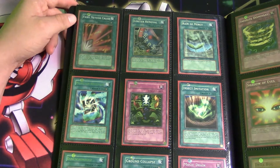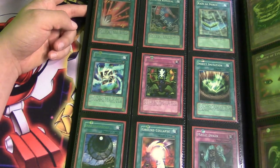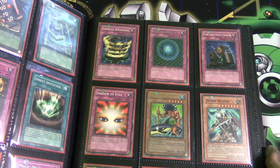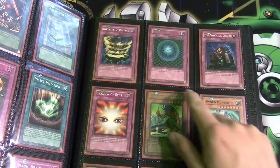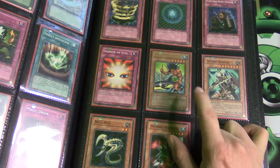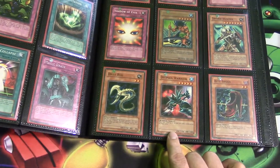Dark Bat, Tank T-34, Overdrive, Burning Land, Cold Wave, Fairy Meteor Crash — this one took me a long time to track down. Limiter Removal, Rain of Mercy, Monster Recovery, Shift, Insect Imitation, Dimension Hole, Ground Collapse, Magic Drain, Infinite Dimensional, Gravity Bind — everyone ran this back in the day. Magic Crusher, Shadow of Eyes, The Legendary Fisherman — took me a long time to track down. Sword Hunter, Drill Bug, Deep Sea Warrior, Bite Shoes.